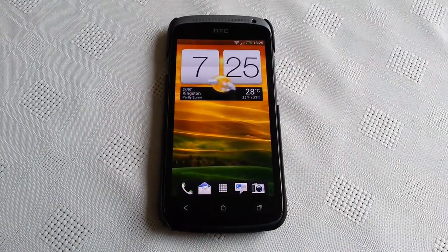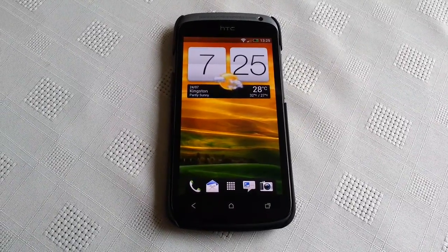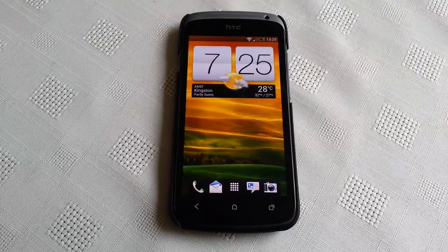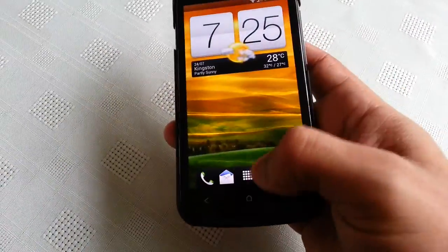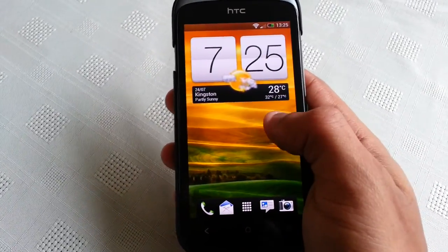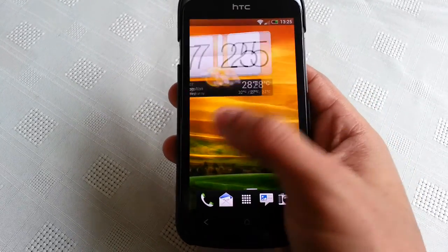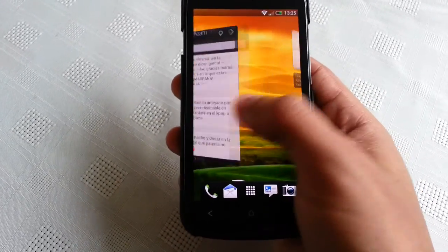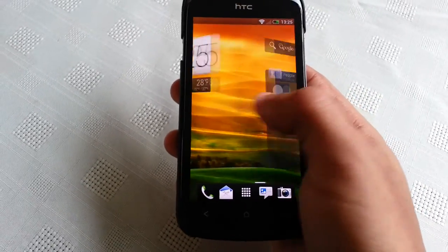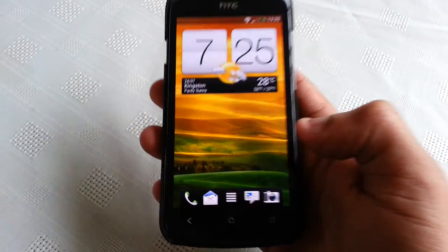It's your boy Shadow the Android Doctor back again, and today I'm going to show you all the TrickDroid ROM, which is based on the recent Android 4.0.4 update by HTC. This update comes with several bug fixes and also brings stability to the phone. Before, when I used to scroll through on the home screen I was experiencing a slight lag every now and again, but now as you can see it's very smooth and does not lag at all.